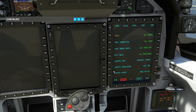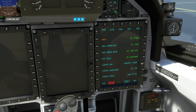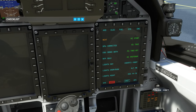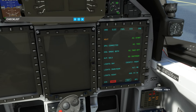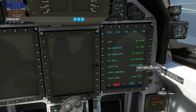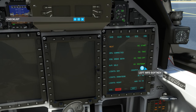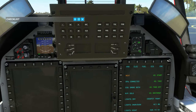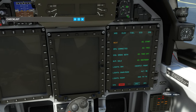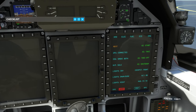You can also preset your lights for daytime, dawn/dusk, or night operations. The cockpit front selection controls which seat's screens are active — both front and rear cockpits are fully modeled, though you can only solo from the front seat. If you change it to 'back', the front cockpit screens go dark and the rear ones power on. Rear seat operations are possible, and will be useful when shared cockpit is available.